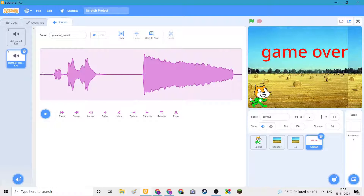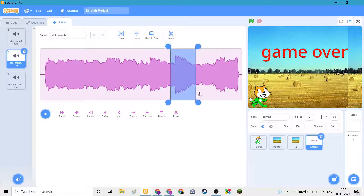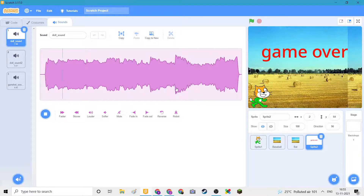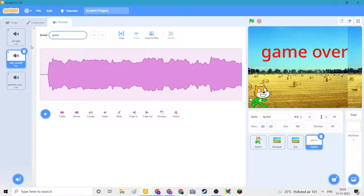So that's the sound for when you move during red light. And we've got the doll sound. Here we can choose quality. We'll make this the red light sound and this the green light sound.